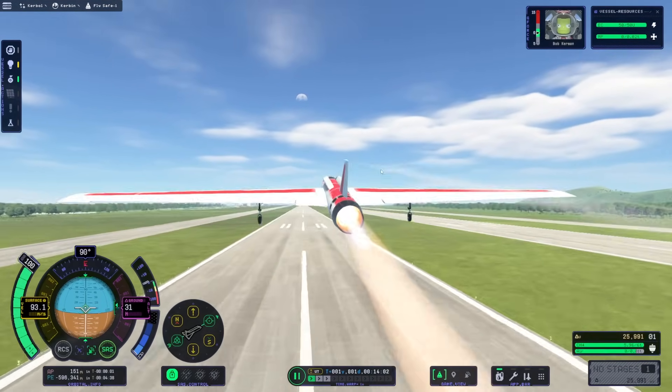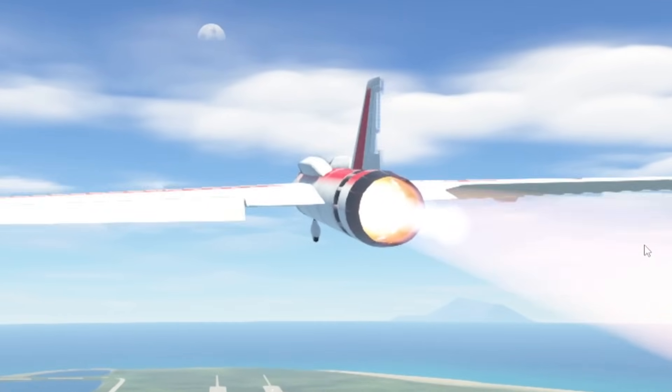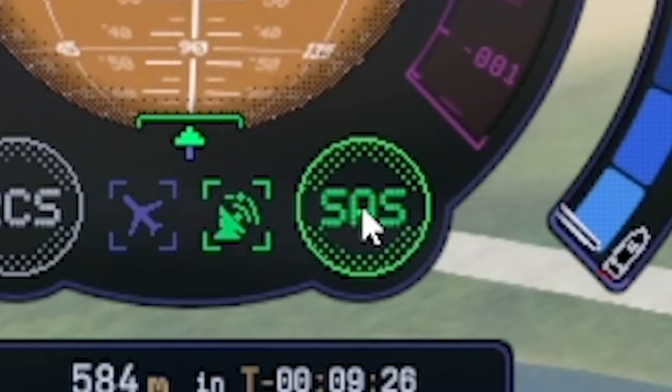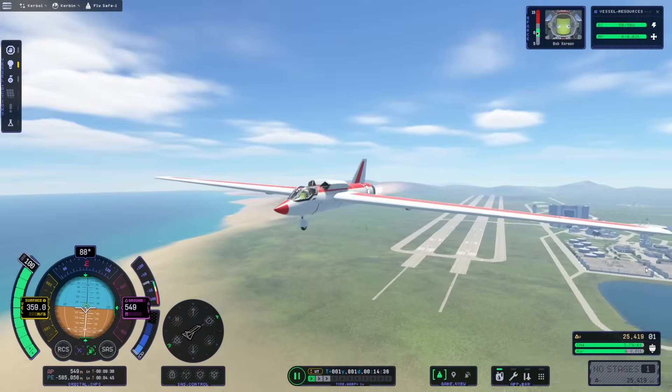We're in the air. I've just got to put the wheels away. Oh, why did that make it wobble so much? Let me turn off SAS — that's the stability control thing. SAS is not happy. We're cruising at around 380. We're still going up actually.